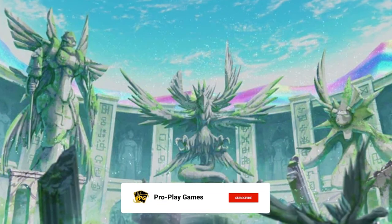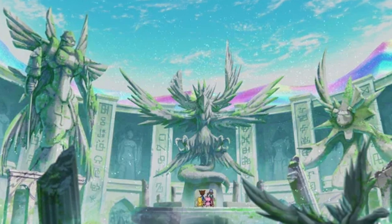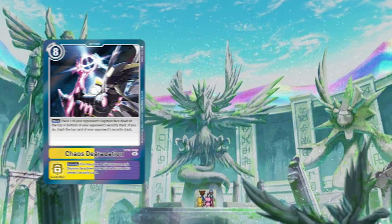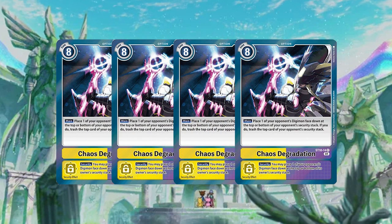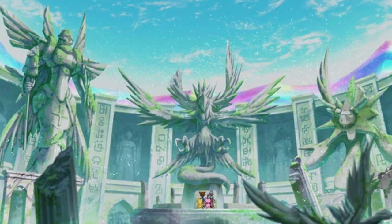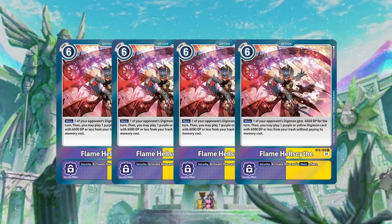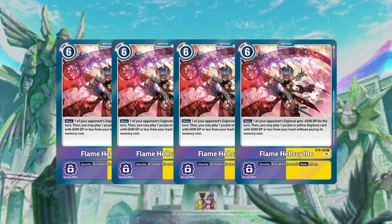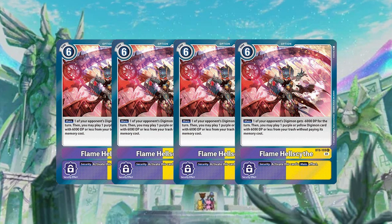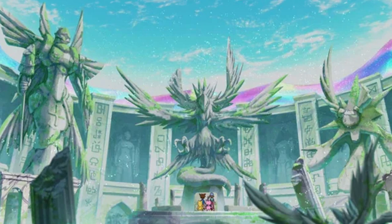Let me start off by showing you the options, because that's the biggest part of security control. First, four copies of Chaos Degradation — it's kind of a staple for security control so I won't get too much into that. Then for Flame Hellscythe, it's another staple that helps you minus 6k to something and brings out a 6k DP yellow or purple from your trash. Ideally, your targets are usually going to be your Magna Angemon — that's what helps you heal.